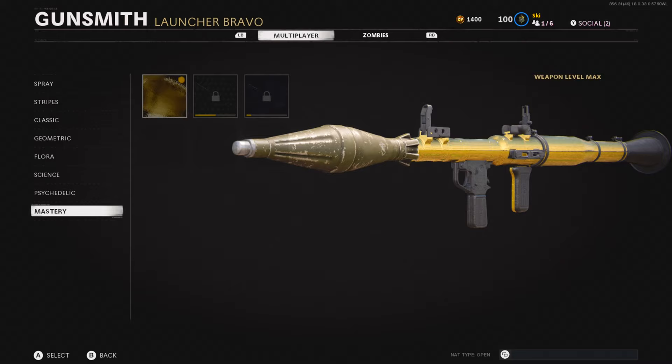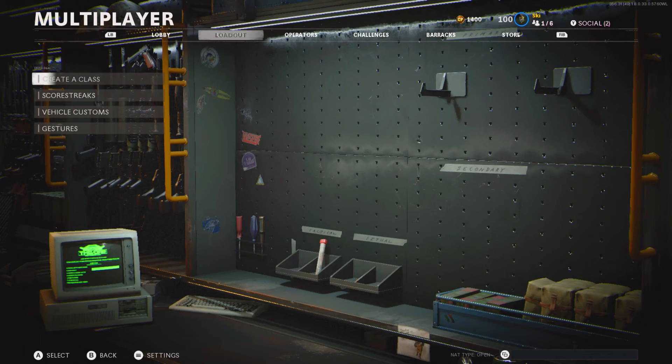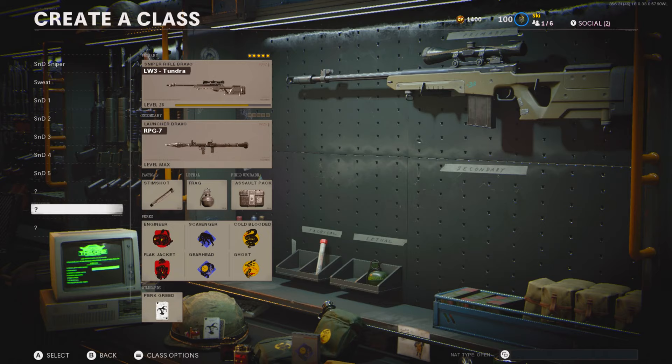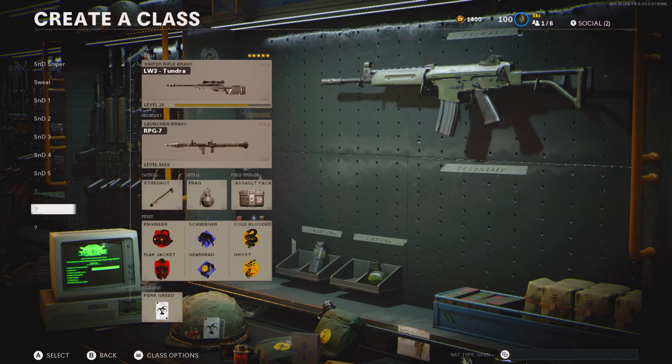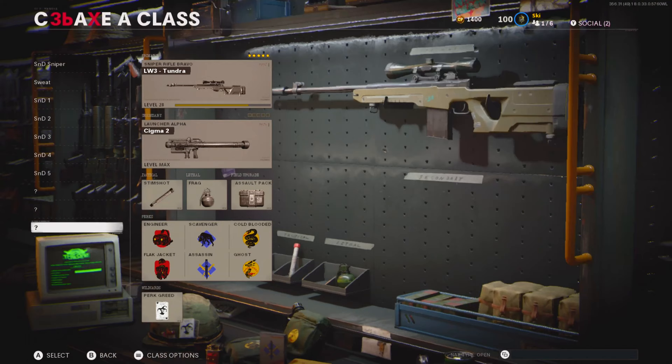Once you do all that, you get gold camo. I think I went over everything — hopefully I didn't miss anything. If you want me to make another video on the Sigma going over those challenges and strategies I used to get it gold, let me know. As you can see, I only need four more rapid double kills so I'll have that done today. I'll probably make another video within the week going over diamond RPGs. If you are new, make sure to check out some of my other videos — I play Search and Destroy and just got a 28-kill game, so check that out. Drop a like, subscribe, and see you guys in the next one.